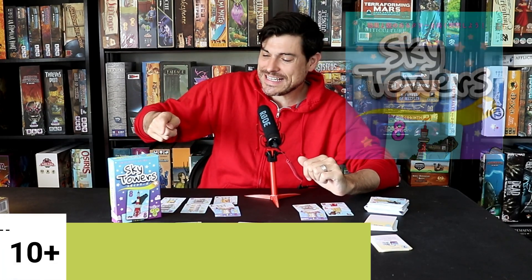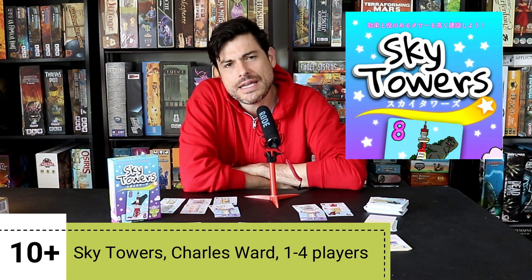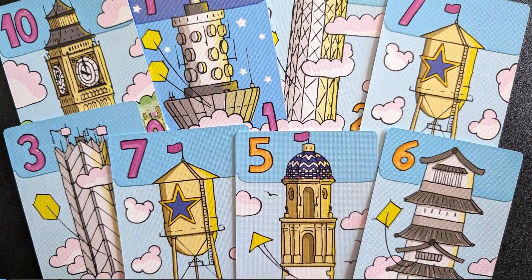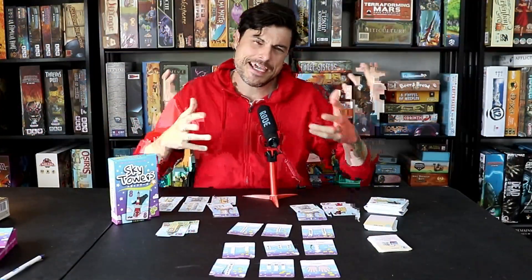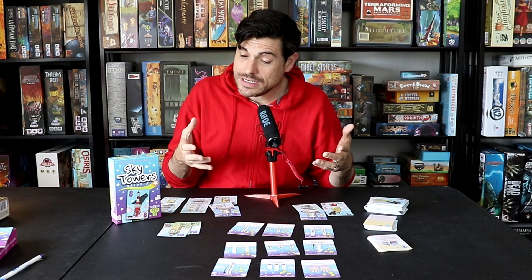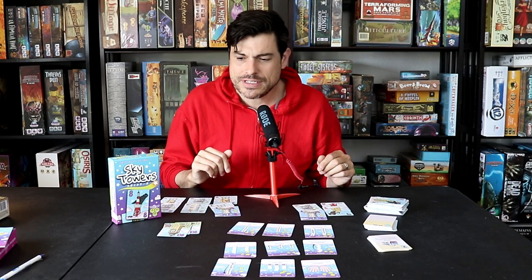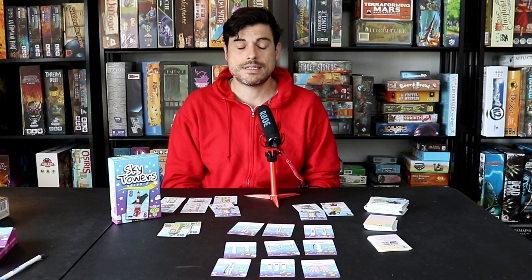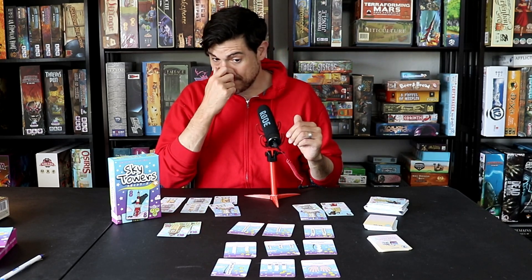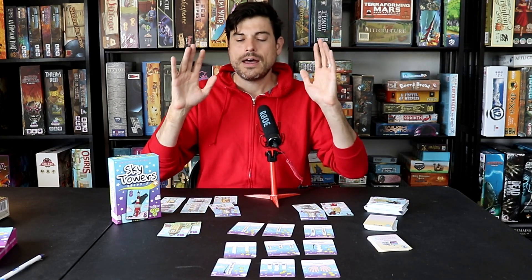Today I want to talk about Sky Towers, which is a card game that is actually more complicated than you're going to think when you first look at it. At first it looks very childlike — a Studio Ghibli feel, like Castle in the Sky kind of arcs, lots of clouds, very genteel. Really interesting art by creator Charles Ward, who also made the game. It looks like it's going to be an easy breezy thing, and it can be if you make the right choices with rule sets and complications, but there are actually a lot of confounding factors that can make it a gamer's game.